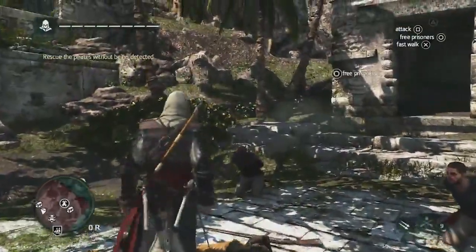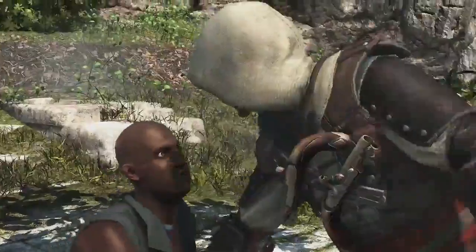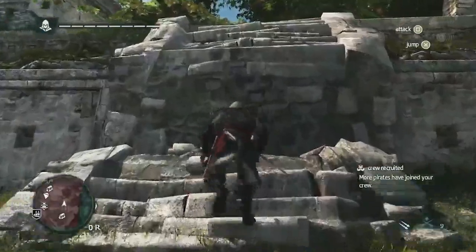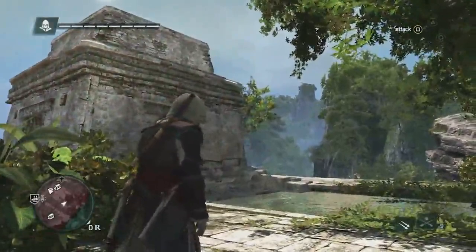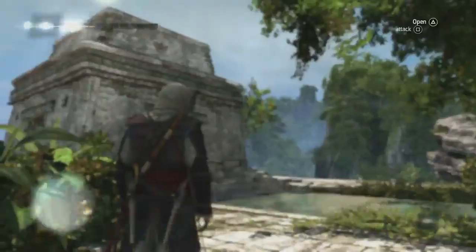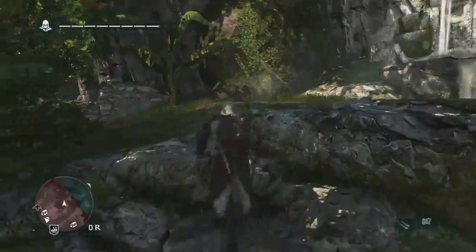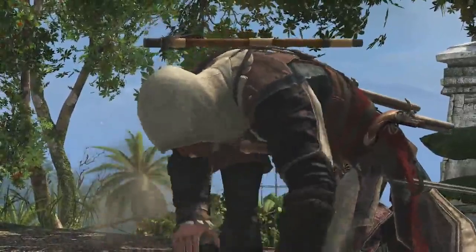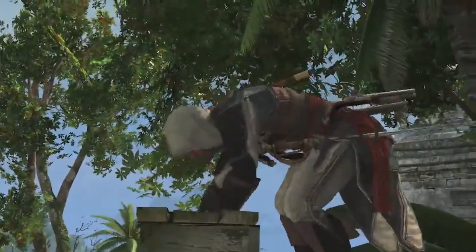Now that we've freed these prisoners, they are more than happy to join our crew. This is just one way of gaining crew members — as mentioned earlier, there are taverns, and actually many different setups for gaining crew. Going back to the treasure map, we can see that the treasure is actually behind the temple near a fountain. Now that we've found the treasure, what we've actually found is a blueprint. Blueprints are incredibly valuable for upgrading the Jackdaw — this is how you unlock the biggest and most devastating upgrades of the ship.